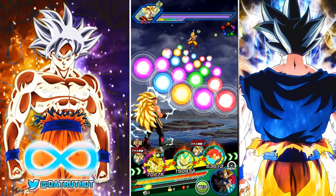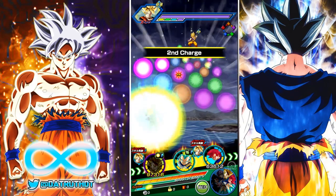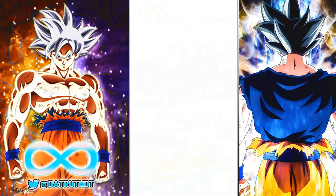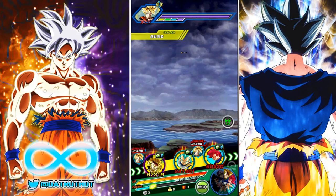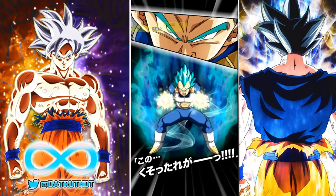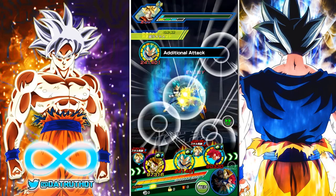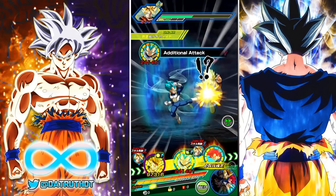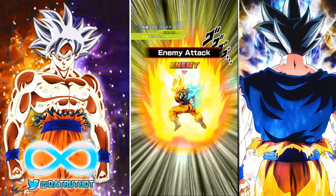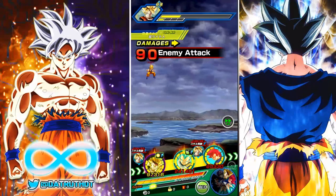Here is Blue Vegeta in between Godku and Super Saiyan 3 Bardock. If Super Saiyan 3 Bardock had his second part of his passive active — the support-type part — it would look really good for Blue Vegeta. But here, this is Vegeta with Super Saiyan, Warrior Gods, and Fierce Battle all active. That was Vegeta with all three of those attack links active. Those are basically his main attack links.